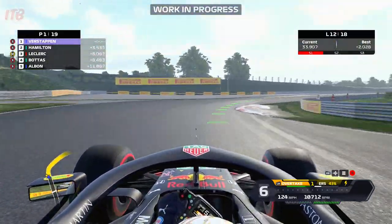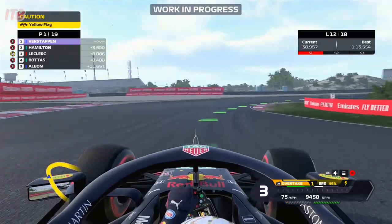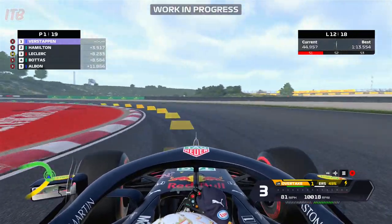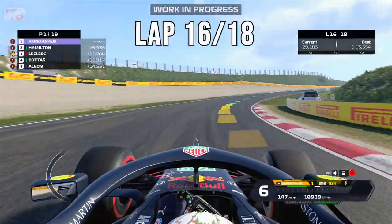Oh, it's Ocon — Ocon off there, that's a real stinker for him. A slight yellow flag to negotiate there, but no problem at all. Don't think it's going to bring out a safety car, so we're all good. The home fans can really smell it now — the victory is within sight.